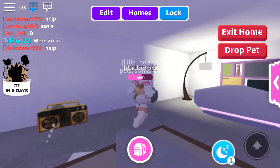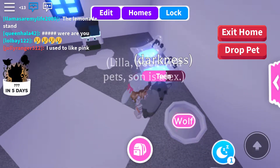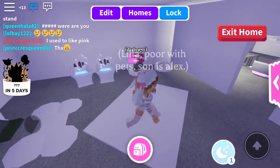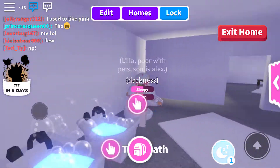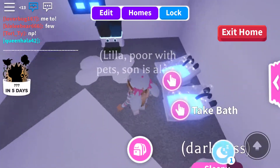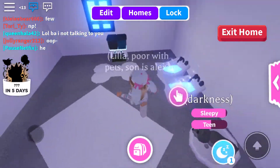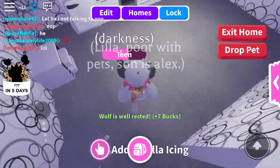Here is my house. The pet place is right here. My pet needs some sleep. I've got almost two of everything — I have no second of these, or these, or this. Just the two with the bath and bed.